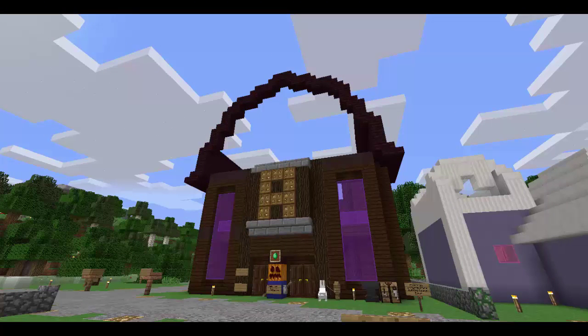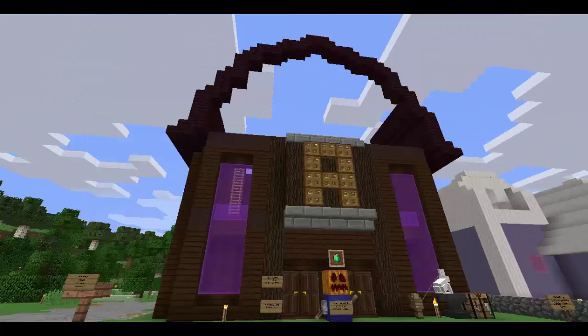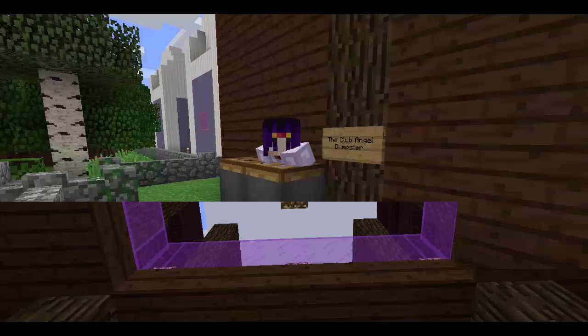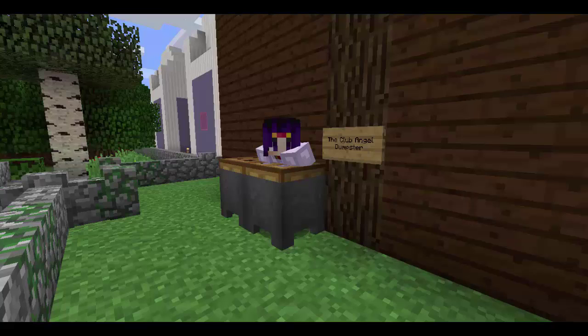That's when the roof has been completed - the outside outline, whatever you want to call it. The next image is a different angle of it and you can see inside a little bit as well, and you can see my bunny - that was before Scrubbly died. Some glowstone has been put in place. The roof has no roof yet - you can just see the ceiling. And of course there's a screenshot of the Club Angel dumpster, which has become like a running joke. And there's the ceiling being completed.